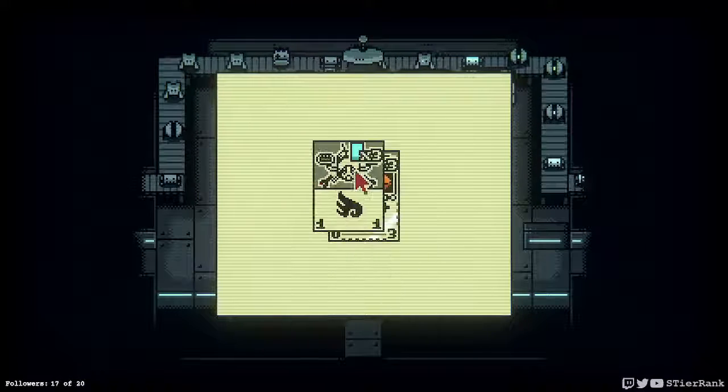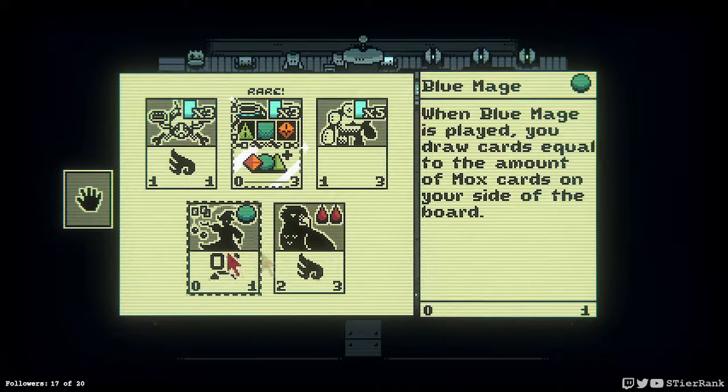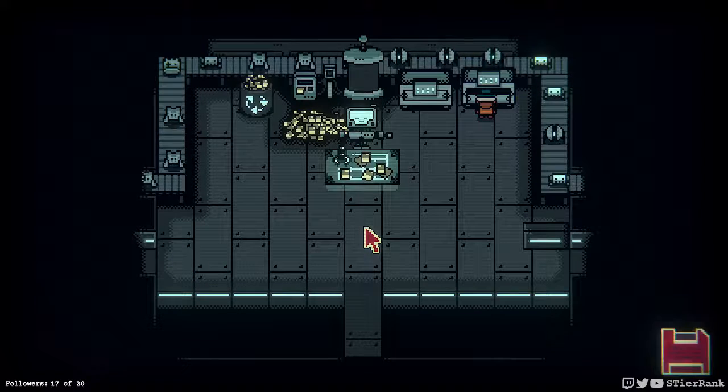Let's see what's in this one. Mox Module, Insectadrone, Thick Droid, Raven, and Blue Mage.